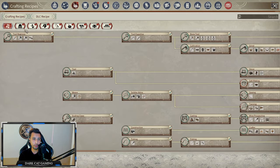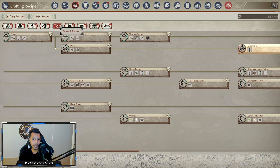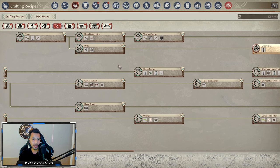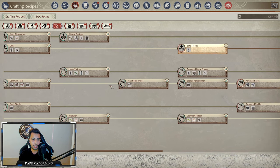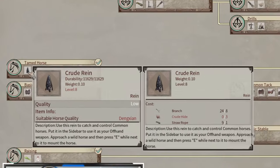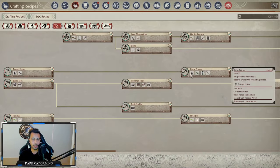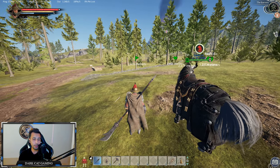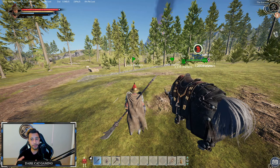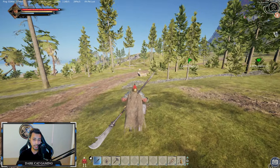First you need the reins. To make reins, come to your recipes, go to Tame and Recruitment, and open the reins there. The first crude rein requires level 14 to make. The higher level rein you craft, the higher level horse you can catch.